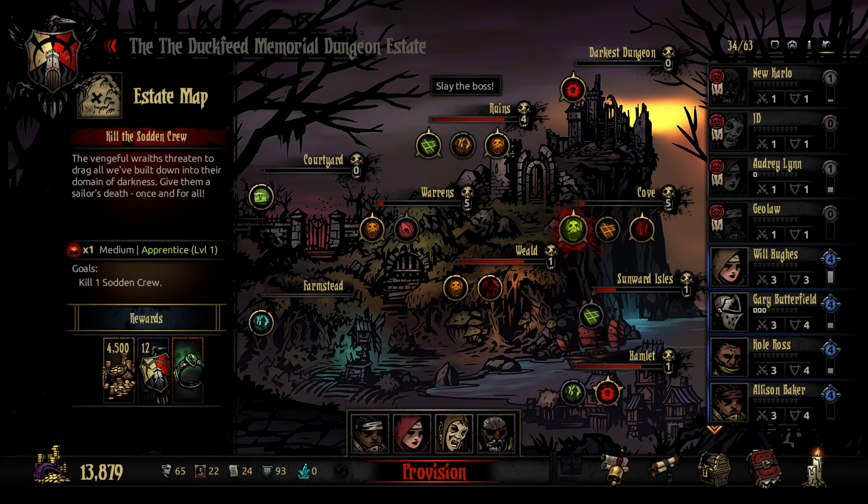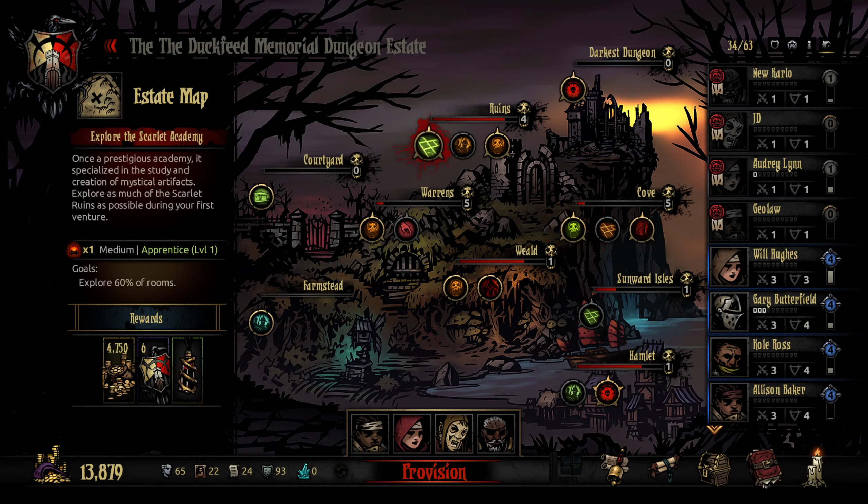This is really interesting. Explore the Scarlet Academy — explore as much as possible in your first venture. The goal is 60%. That makes me think this is really hard. We're getting a bleed amulet, which is fine — better than the bleedstone I've been selling. There are a couple other interesting trinkets on offer here, but we're not going to go for them.